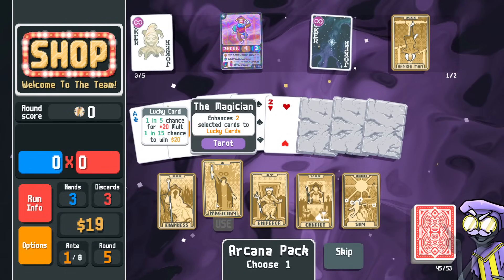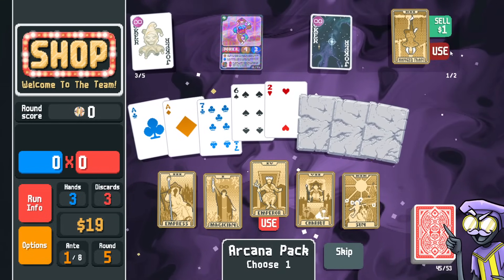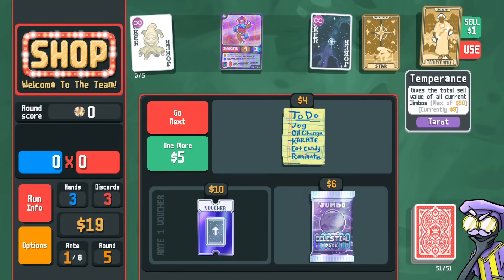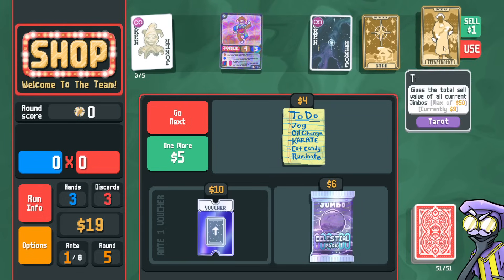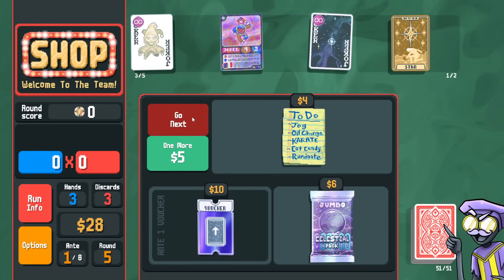Now 28 dollar-y-dues. We can take a hangman here. To-do list probably isn't what we want. I could take an arcana pack — it's a jumbo. Lucky cards probably not important. We can use the emperor and the hangman. Temperance gives me nine bucks — sure. I'll use it now, that's fine.